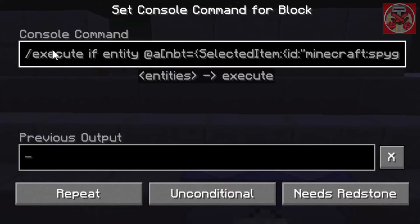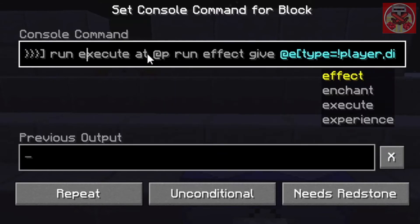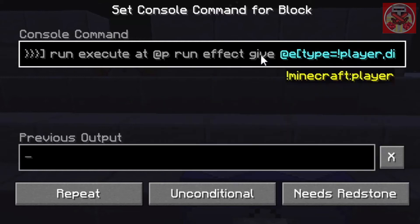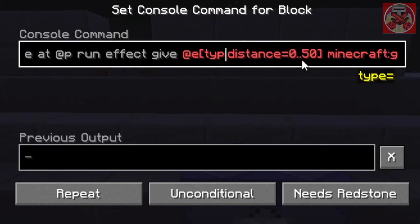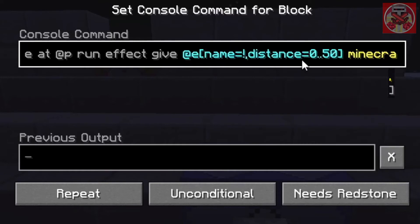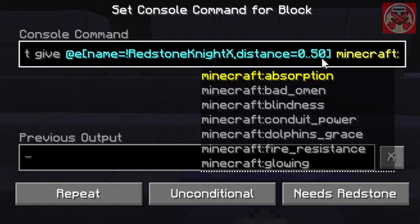This second command is for when the thermal spyglass is selected. It runs: 'execute at @p run effect give @e[not player]'. If you want to include players too, replace that selector with a name tag and add your Minecraft username. You also set the distance to '..50', meaning any mobs or players within a 50-block radius while using the thermal spyglass will glow — anything outside that radius won't. I think 50 is a good radius to cover the spyglass range.